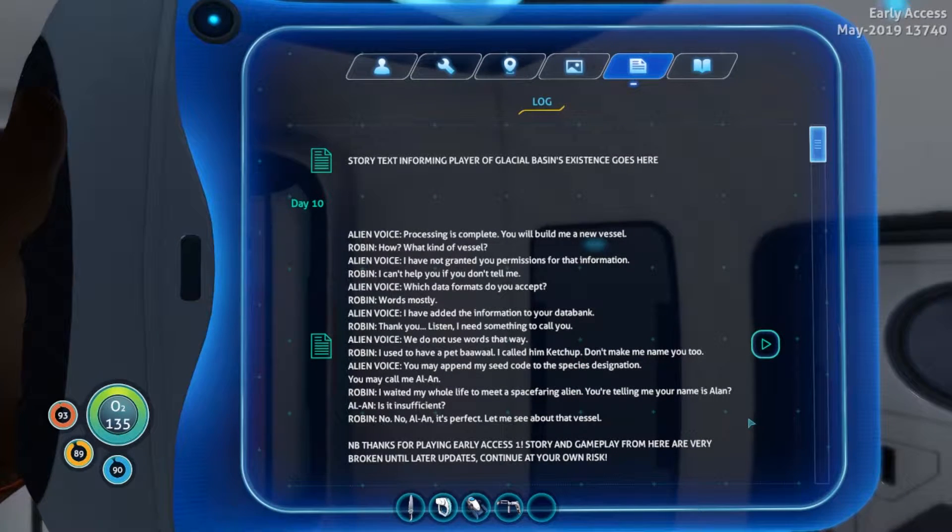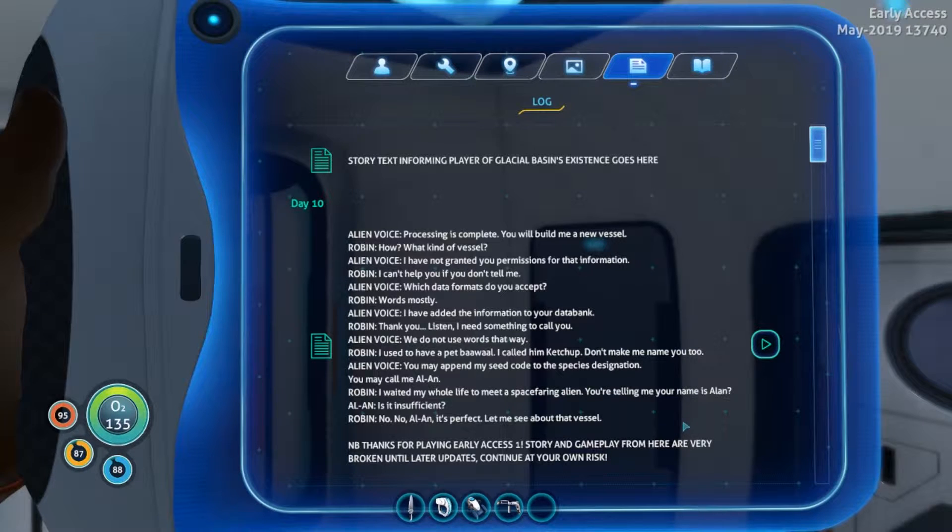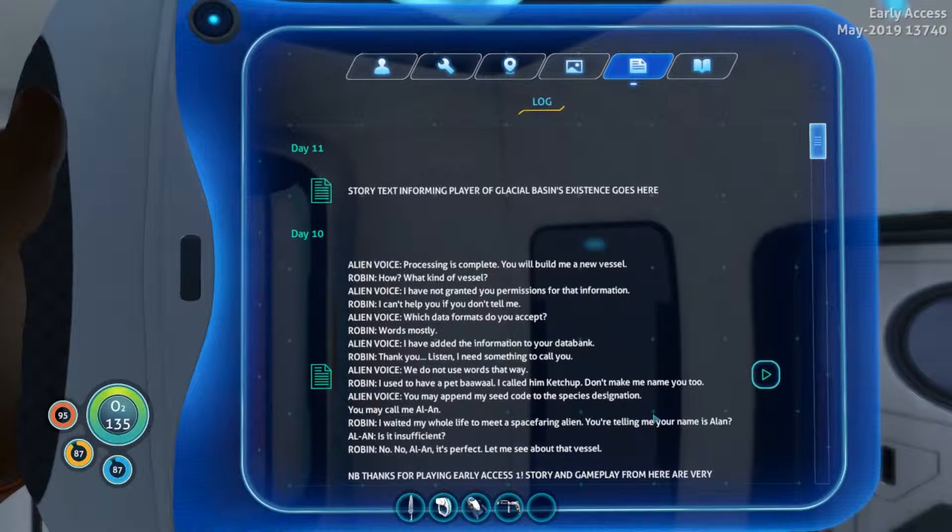'The process is complete. You will build me a new vessel.' 'What kind of vessel?' 'I have not granted you permissions for that information.' 'I can't help you if you don't tell me - which data formats do you accept?' 'Words, mostly.' I need something to call you. 'We do not use words that way.' I used to have a pet - I called him Ketchup - don't make me name you too. 'You may call me Alan.' 'I waited my whole life to meet a space-faring alien - you're telling me your name is Alan?' 'Is it insufficient?' 'No, Alan - it's perfect.'